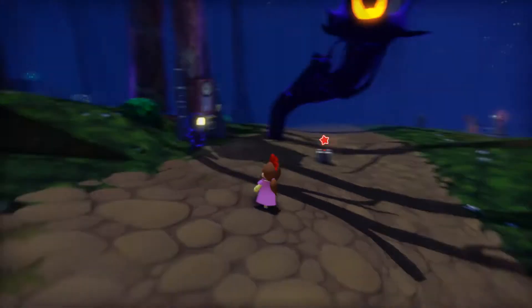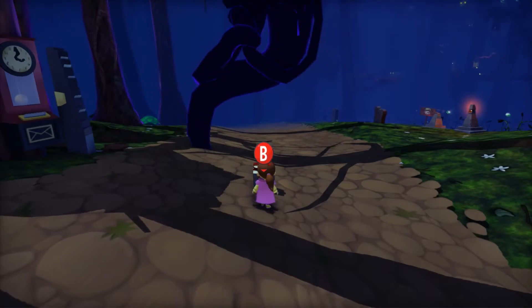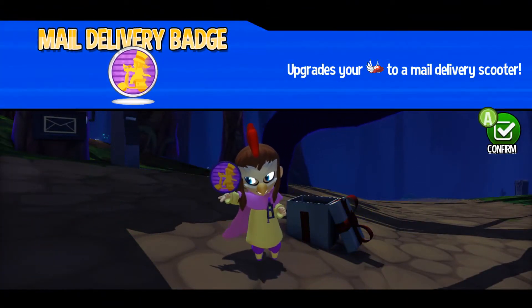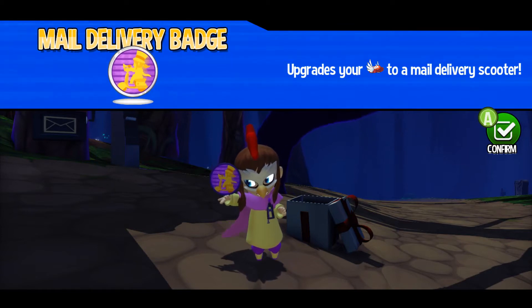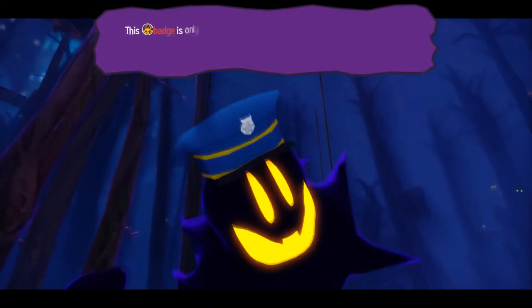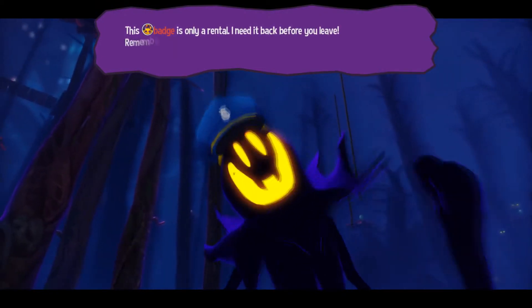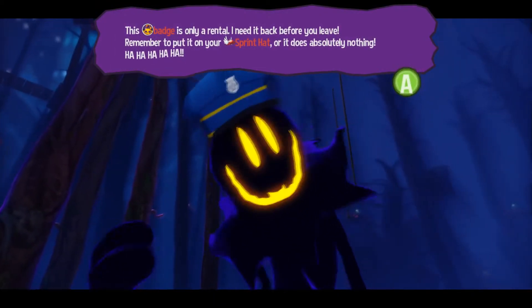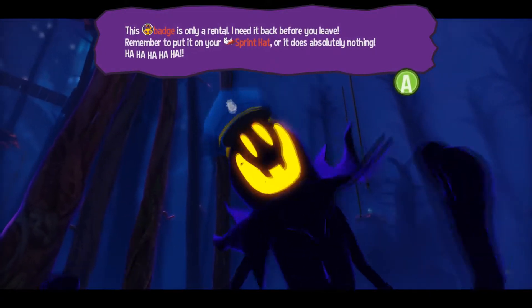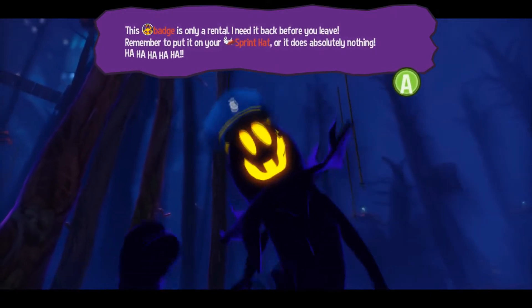I think you actually do need the Sprint Hat for this. As I alluded to in the last video — Mail Delivery Badge! Upgrades your Sprint Hat to a Mail Delivery Scooter. This badge is only a rental. I need it back before you leave. Remember to put it on your Sprint Hat, for it does absolutely nothing.